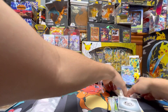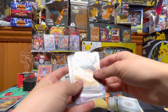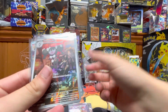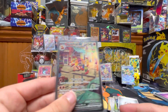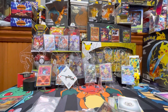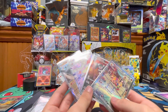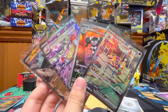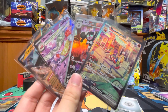In the end, we got Tinglu EX, Sloking EX, Gothra Trainer Gallery, and Skelly Dryer EX Alt Art. Let's do a group pic. Alright. Nice. Look at that. Thanks for watching, and we'll see you later. Bye-bye.